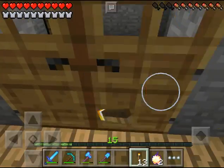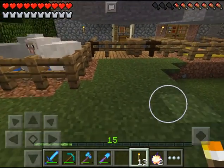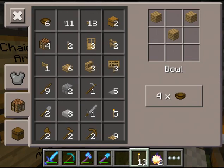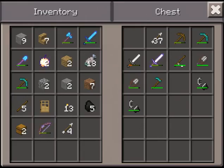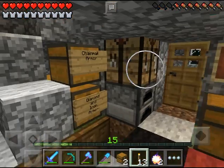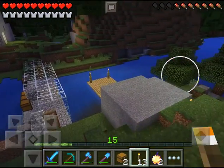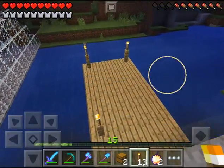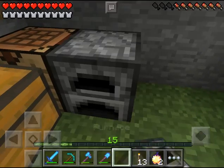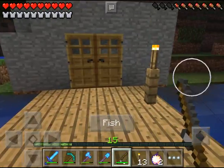Now I'll just go get some chests and a furnace. Is there any coal left? Five coal — that's enough. Get a chest, get a fishing pole, and now I've got everything for my own thing. So thank you. Okay, so now I'm placing my stuff, and my furnace can go there. And now I will be fishing happily with my nice dock and fishing spot.